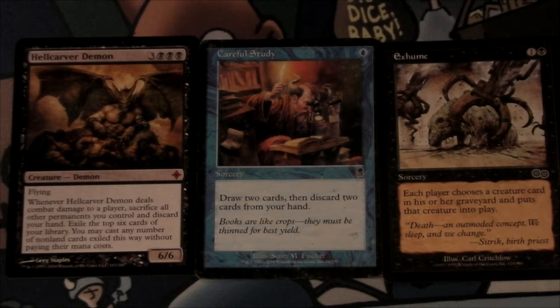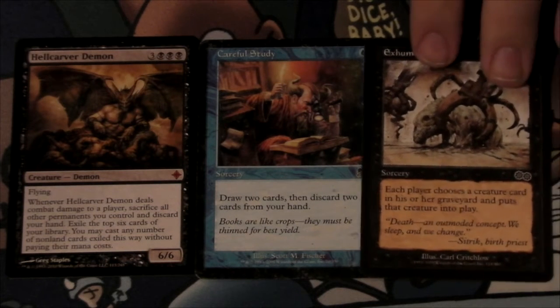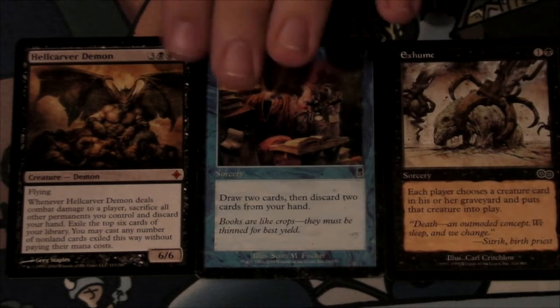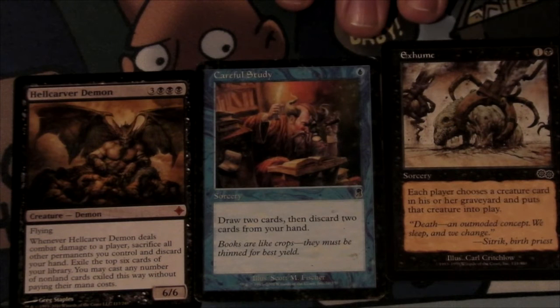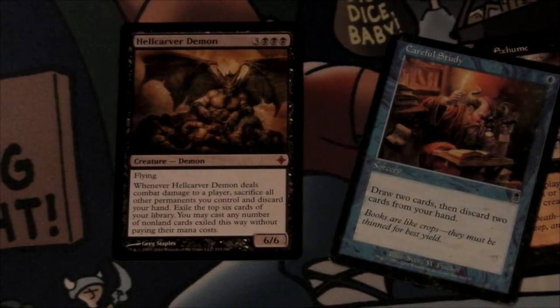The way I would get them out was using stuff like Exhume and other Reanimate spells, like the classic Zombify. My goal was to get a Hellcarver Demon in play and somehow make it so it can attack and deal some damage. I would get those other cards in my graveyard by things like Careful Study and a few other cards that normal Reanimator decks played. Hellcarver Demon reads: when he deals combat damage to a player, you sacrifice all other permanents you control and discard your hand, exile the top six cards of your library, then you may cast any number of non-land cards exiled this way without paying their mana cost. If I had a handful of huge creatures and could discard them with him, I could exile the top six and hopefully get two, three, or four different Reanimate targets and just throw them onto the battlefield.